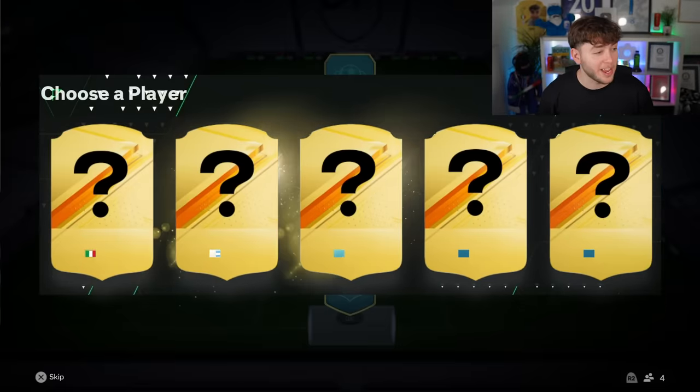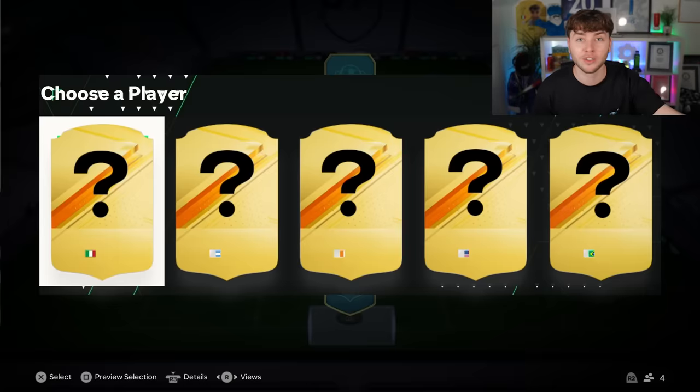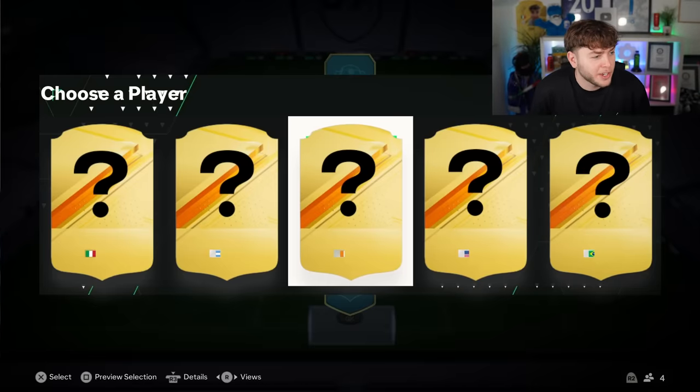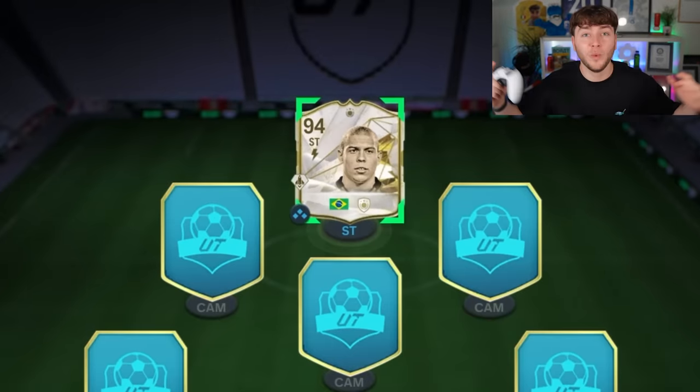Moving on to our striker. There's one caveat — you can tell it's an icon because the flag is more to the right. Straight off the get-go, we have four icons to choose from: a Brazilian, American, Irish, and Argentinian. I'm going to go for Brazil. We have got R9 for our striker — this is a great start!